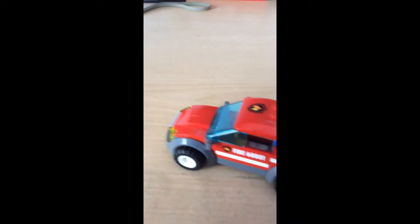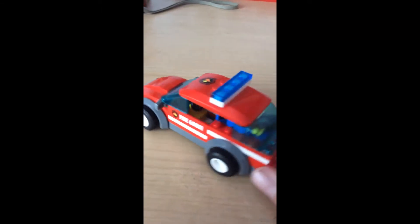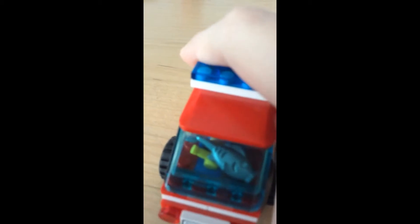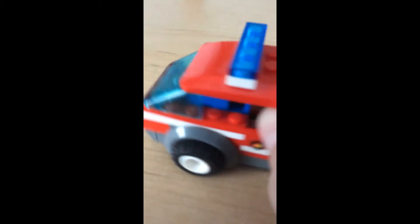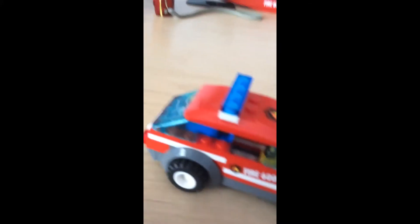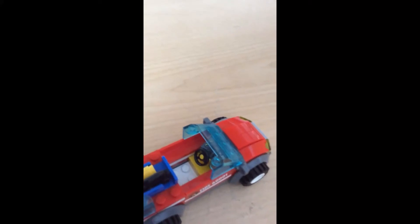Here's the chief's car, which has a fish, a fire extinguisher, and a walkie-talkie. Here's the steering wheel with the controls and stuff.